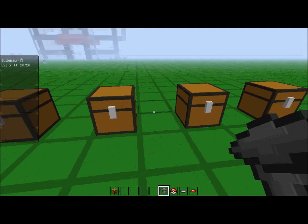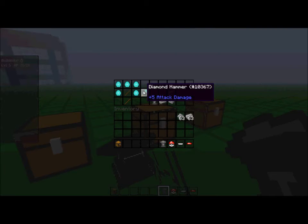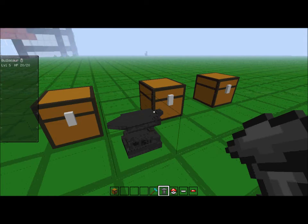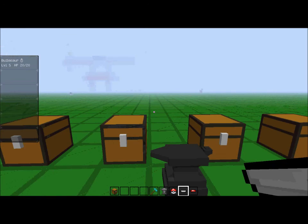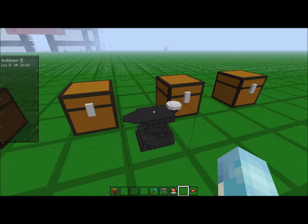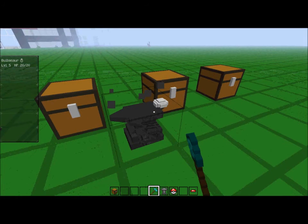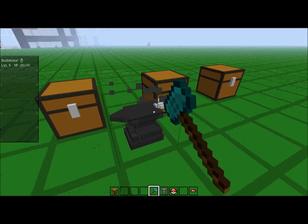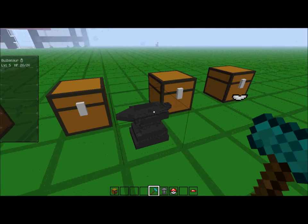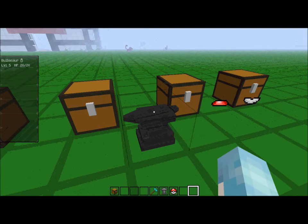I can't use Optifine because it's too laggy. Okay — you right-click the disc and it puts it onto the anvil. Then grab your hammer — it's in slot five — and hold left-click. With a diamond hammer it's super fast. When you're done, right-click it and it should give you the base.